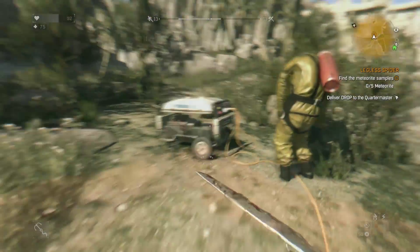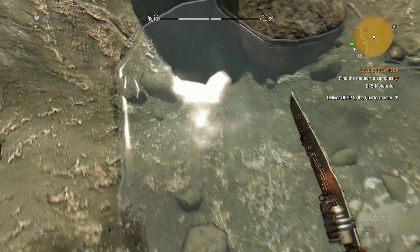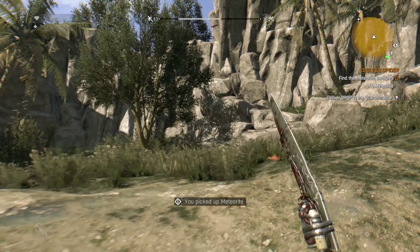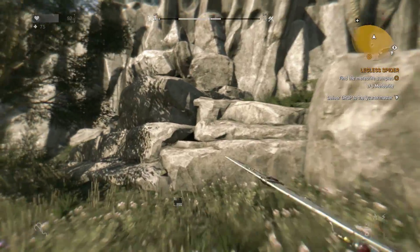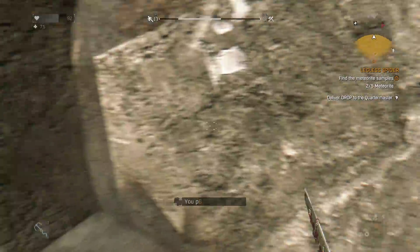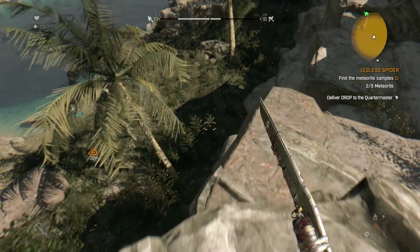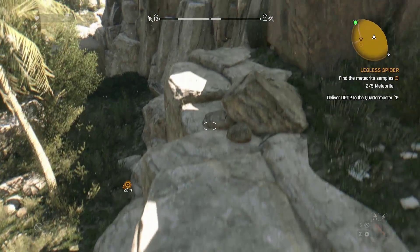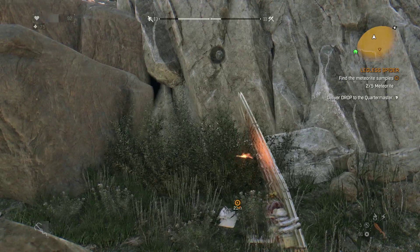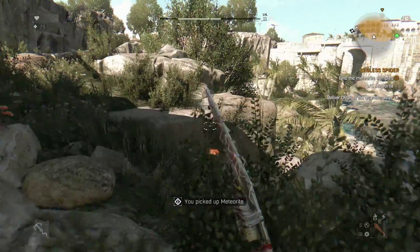Dive on in. The first one you'll find right here next to the generator — it's pretty obvious, it's in what looks to be a giant meteorite landing zone. The next one is just to the right, right up here stuck in the wall. Moving on to the next one — we're going to be on the opposite side of the area. This is the most western side of the search area. You'll find it tucked up here on the rock.